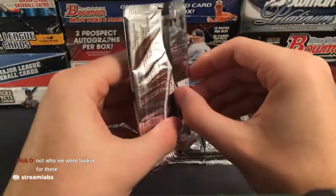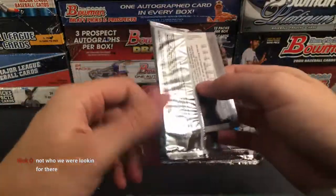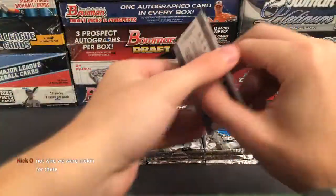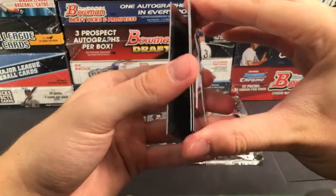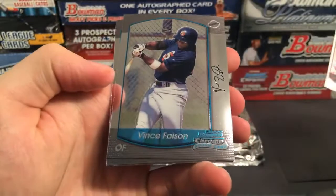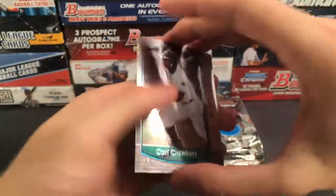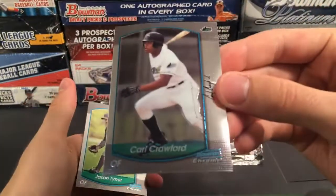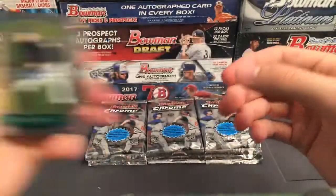I don't remember who the key rookies are in here — I didn't look at all the checklists, but we'll see. We got Tony Clark, and Carl Crawford — that's kind of cool, a prospect Carl Crawford. That's going out to the Rays, so the Rays are getting a couple cards.